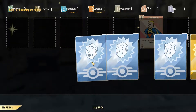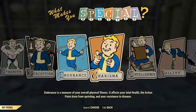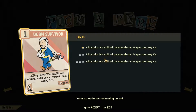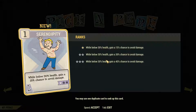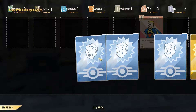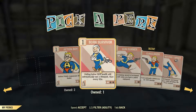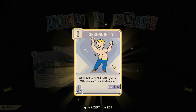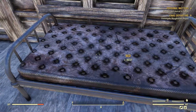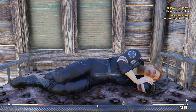Let's see what we get in our perk pack. Next level is going to be Traveling Pharmacy. Born Survivor. Serendipity. And a point into Strength, but we're going to put one more point into Serendipity. Since we don't have any instruments that we can actually play, we'll go ahead and get our well-rested bonus to start us out. And then whenever we take over the food factory, we'll get the well-tuned bonus.